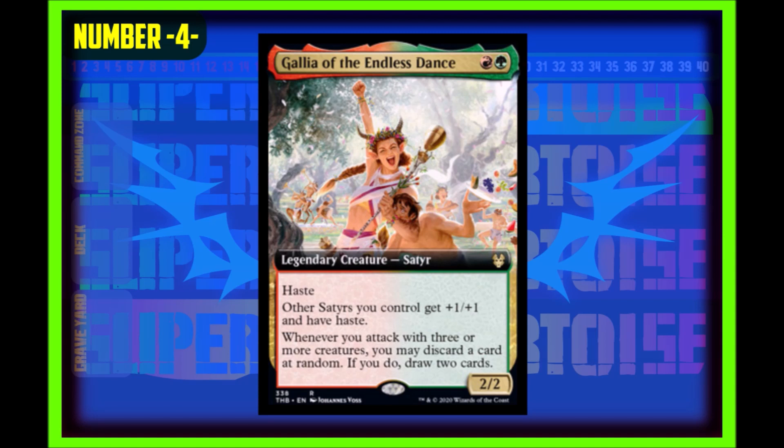Number four: Gallia of the Endless Dance. One red, one green, for a two-two legendary creature satyr. It has haste, other satyrs you control get plus one plus one and have haste, and whenever you attack with three or more creatures you may discard a card at random — if you do, draw two cards. I think this card is just the sauce for what Gruul weenie decks want to do, giving you answers really quickly. You might lose a card you want, but you're getting two more to advance your hand, so this card is absolutely insane.